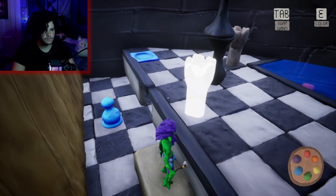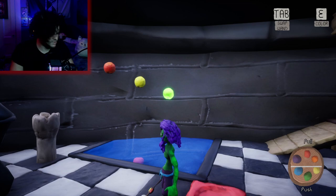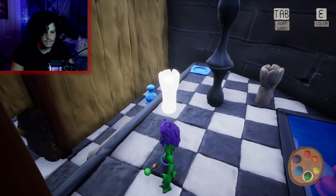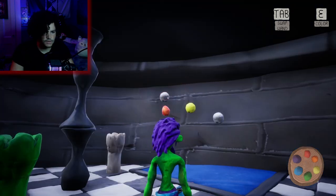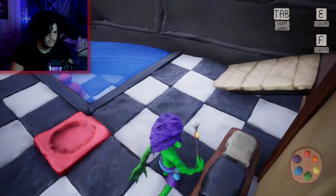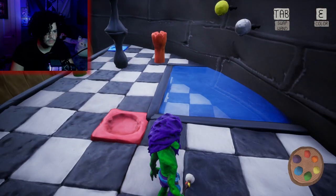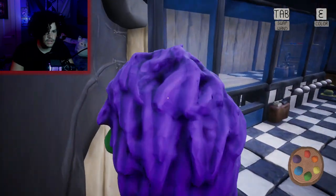This is gonna look stupid. So this one pushes blue and pulls red, so this one would actually work if I put it here. Pulls blue, pushes red — this one, right? What did that just unlock?